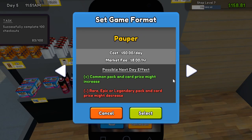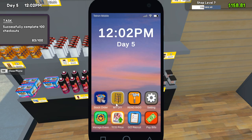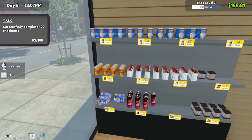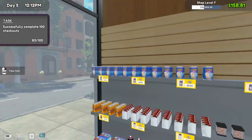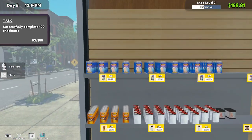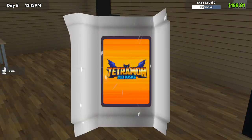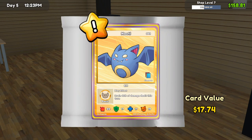Dice are going hard. We could probably get the Pauper event now — common packs and cards might increase, rare/epic/legendary packs and cards might decrease. We're paying 50 a day for this but it might pay off in the long run. It doesn't activate until tomorrow though. These cards are the only thing we're really pulling profit on, so it should be okay.